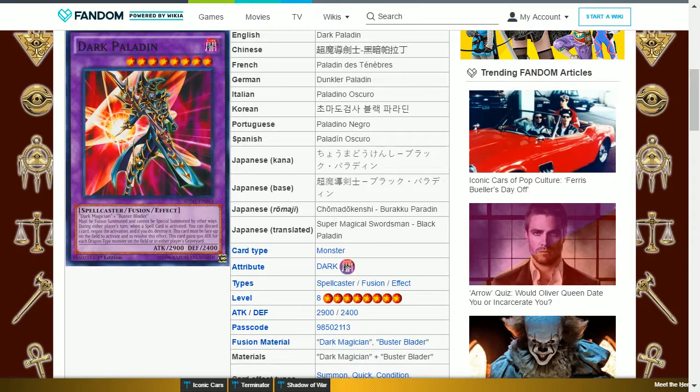The next card is Dark Paladin. This is a dark spellcaster level 8 with 2900 attack and 2400 defense, requiring a Dark Magician and a Buster Blader. It must be fusion summoned and cannot be special summoned by other ways. During either player's turn when a spell card is activated, you can discard one card to negate the activation and if you do destroy it — this card must be face-up on the field to activate and resolve this effect. This card gains 500 attack for each dragon-type monster on the field or in either player's graveyard. This can work against dragon decks as well as stop your opponent from activating their spell cards.